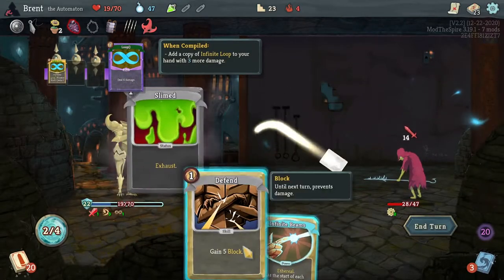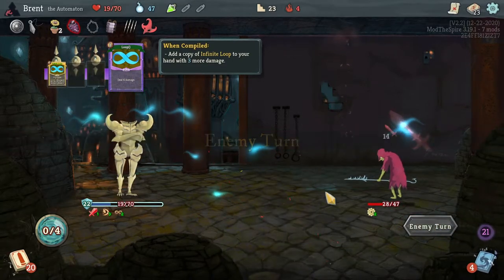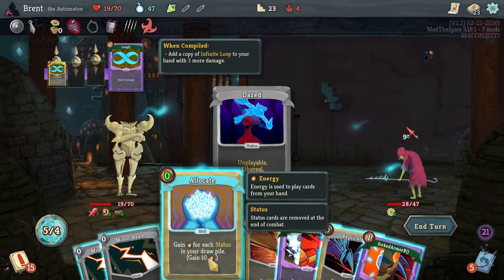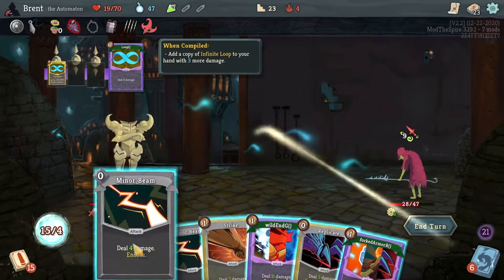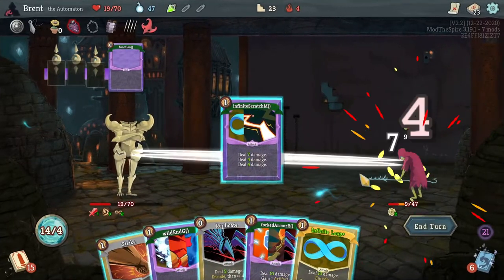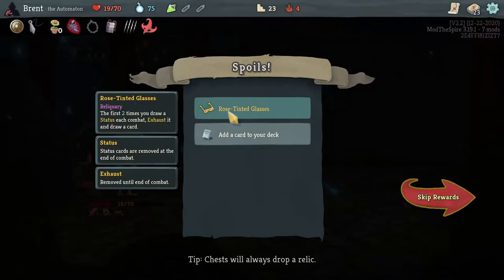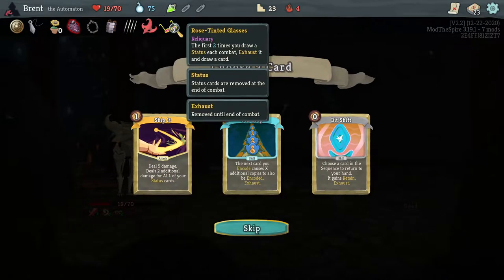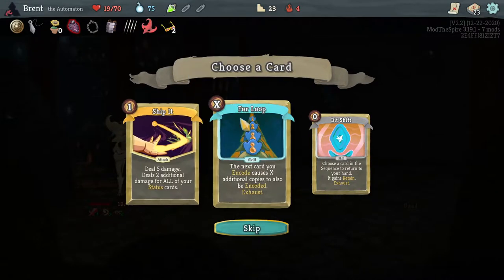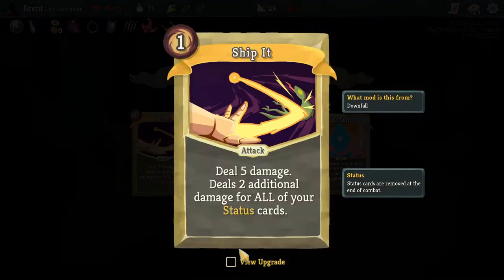Do that. Shield for block, Infinite Beams — Ethereal. We'll get two beams each turn. Allocate for 10 energy — well, I think I will. If I only had ice cream. Rose Tinted Glasses — the first time you draw a status each combat, it's exhausted, enjoy the card. Works with what we're doing. The first two times too — it's actually very nice. For all your stats, there's the payoff. That's what we wanted. Chip it. There's the big damage payoff.